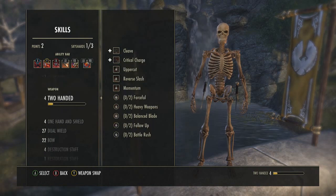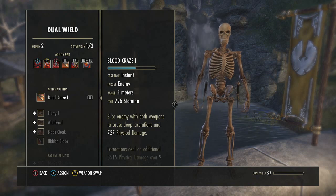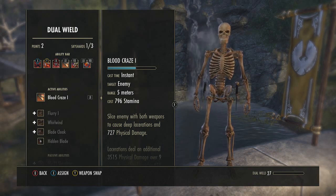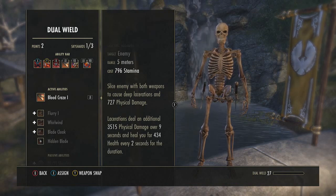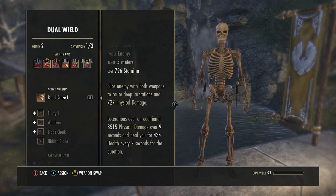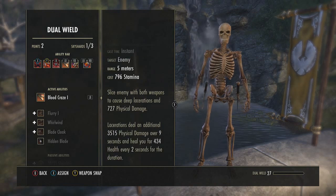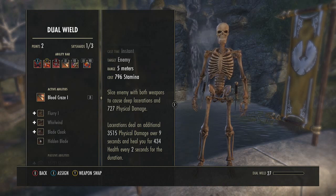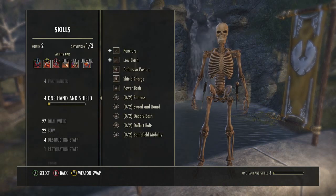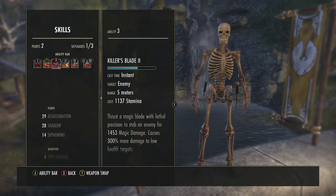The fourth ability is Blood Craze, under Dual-Wield. It does a little bit of damage upfront and then bleed damage over time for 9 seconds. I have it morphed so it also heals me for a certain amount of health every 2 seconds. I won't give exact numbers because it scales to your level. When you morph these abilities, they all turn into stamina abilities — all of them besides the Cloak.